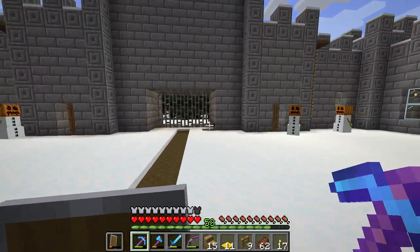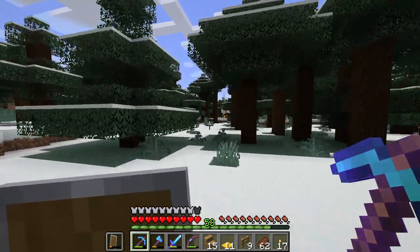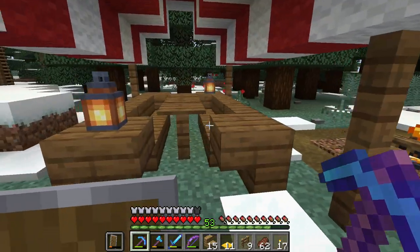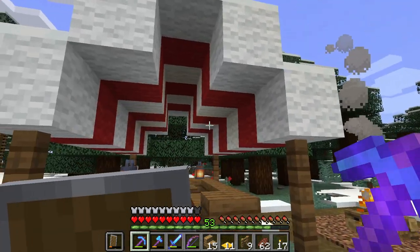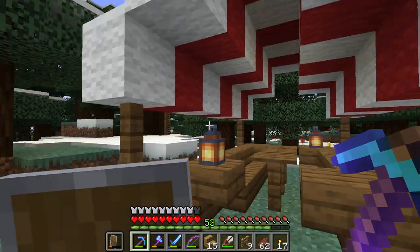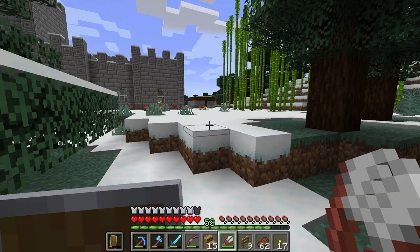You guys might remember the camp. We worked on a little campsite outside, and since it's a snowy biome I thought: let's add some sort of roof where the seats are, like this. What I would like to do is reconstruct something like this on top of the castle — a similar looking tent but with the wool like this. So I think we should go quickly to the sheep farm, try to get some more red wool, and then reconstruct it on top of the castle to have a sitting area up there.